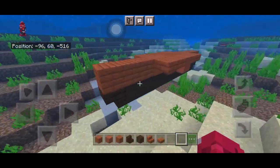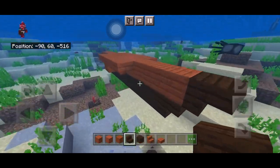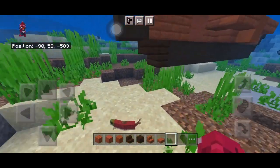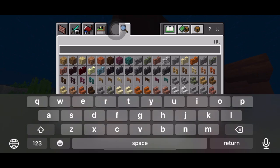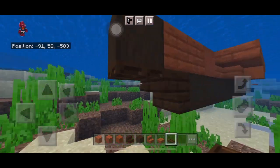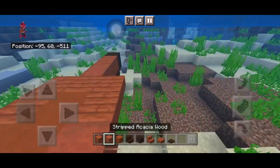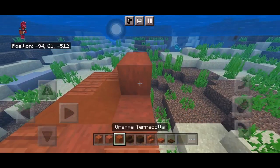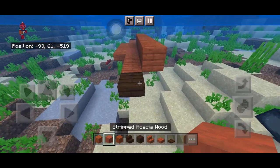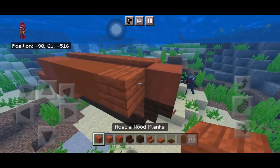Add a dark oak stair at the front, a stripped dark oak log, and then place a dark trapdoor at the bottom of the stairs so the gap is blocked out and it looks smooth. Fill out the outer smooth bits with the wall block, building on top of those stairs to make it a bit wider.